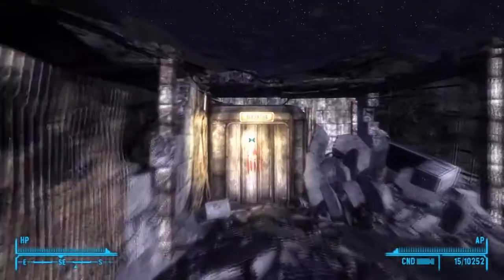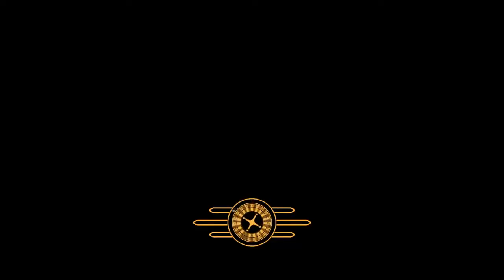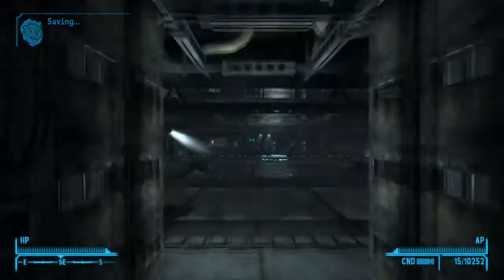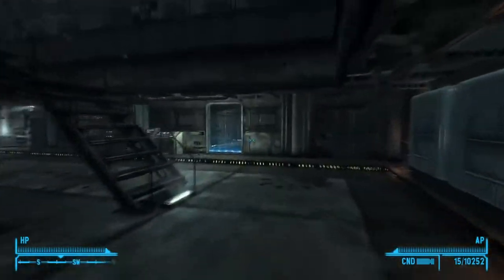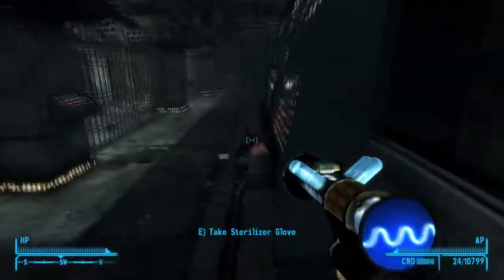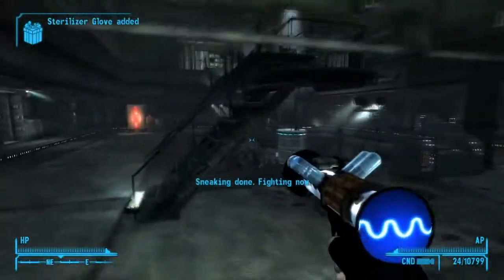You're gonna want to head to Y17 medical facility and take the elevator down. Make sure you kill everything, then head to the right, disable the force field, pick it up — that's it.